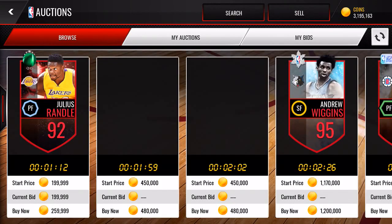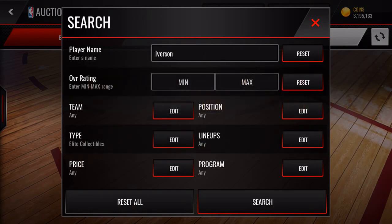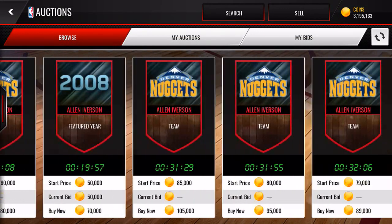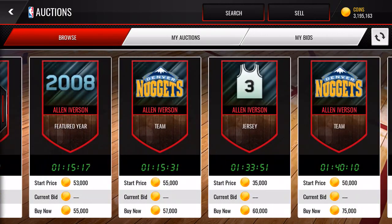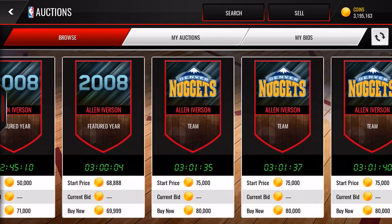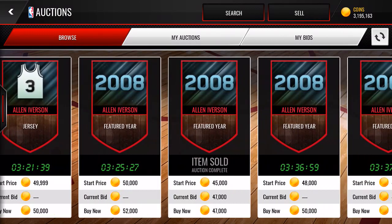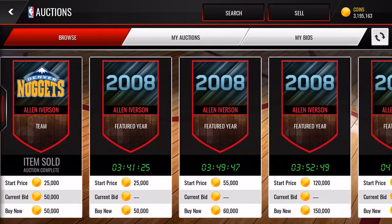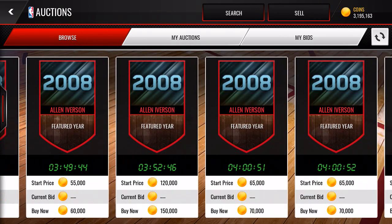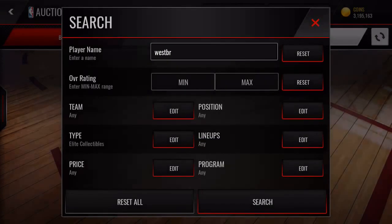We head over to the auction house and take a look at Iverson — the cheapest was 70, 55 — this isn't going to go for much. I might throw it into the collectible reroll set, although that one hasn't been great lately because so many new legends have been put out that the older ones are pretty worthless. Looks like I could probably sell this for 49K. I don't really need the collectible — I've got T-Mac in that spot. I like AI, I'm a diehard AI fan, one of my favorite players of all time, but this card is just not worth it for me.